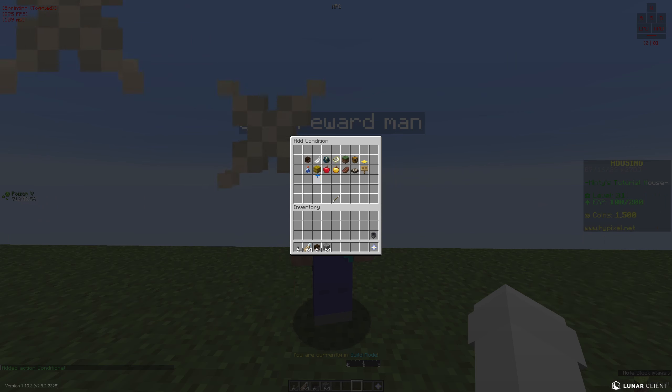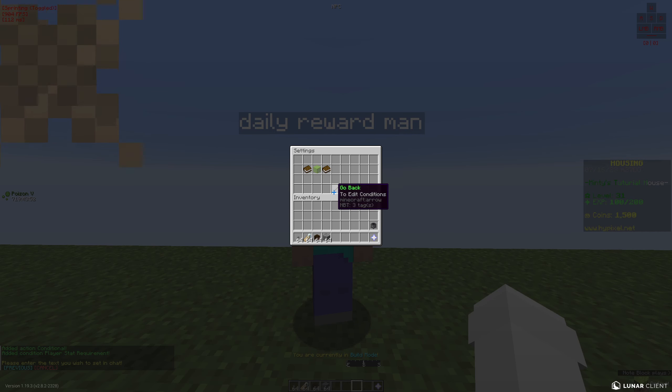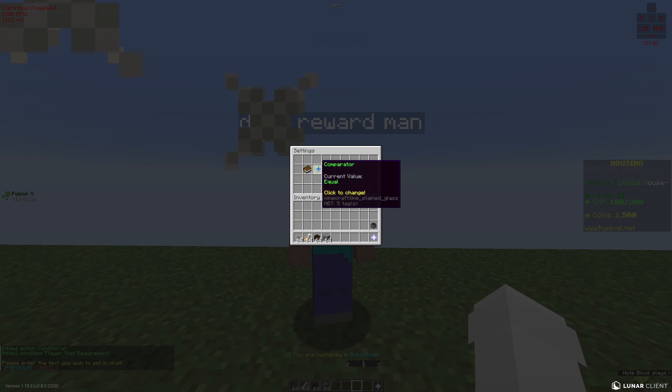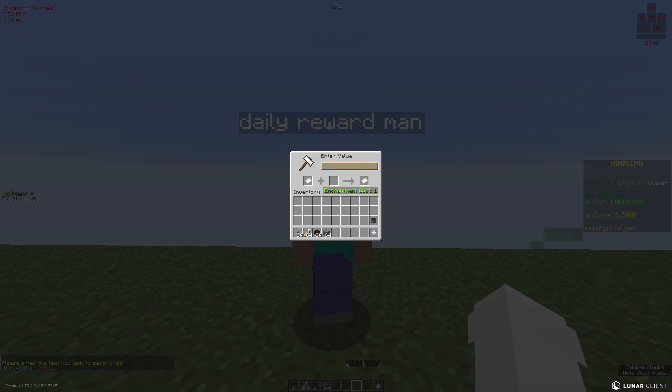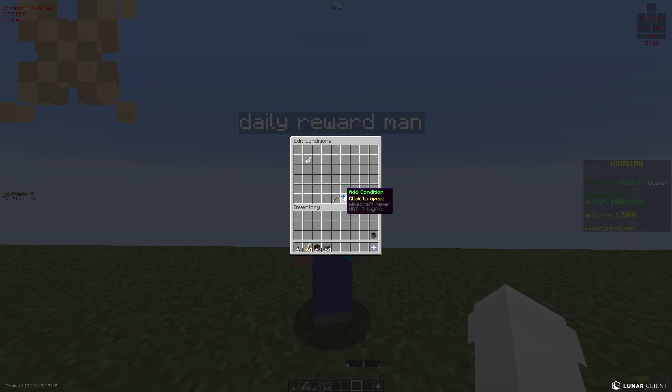We'll go back to our NPC. For the second conditional, we'll add a stat requirement: if the stat os_time is greater than or equal to stats.player/daily_reward — let's just make sure that's right — yep, looks like it is. So if os_time is greater than or equal to daily reward, then...